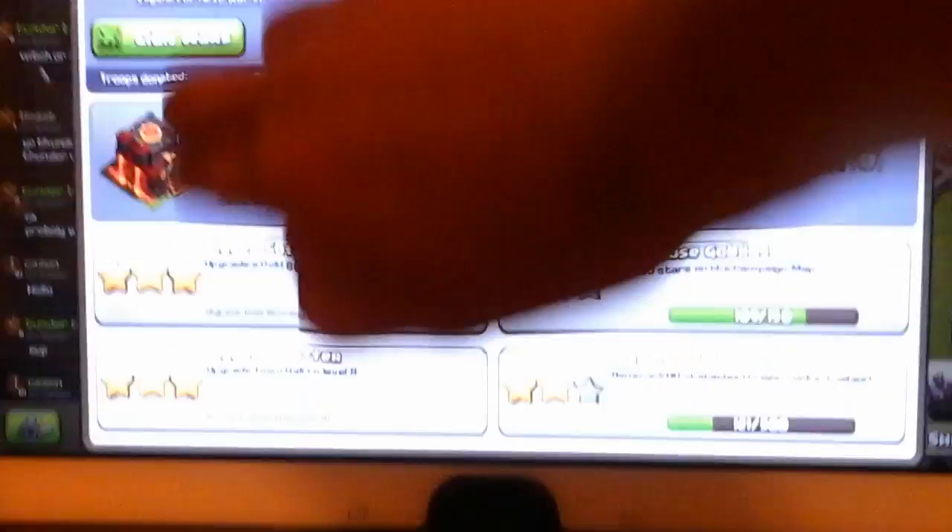I'm going to show you my profile real quick. Sorry for the focus guys. I have a level 3 Barbarian, level 3 Archer, level 1 Giant, level 2 Goblin, level 1 Wall Breaker, level 2 Balloons, level 3 Wizard, level 2 Healers, level 1 Dragon, level 2 Pekka, level 1 Baby Dragon, level 1 Miner, level 1 Minion, and I'm about to have a level 2 Hog Riders — but right now it's level 1.